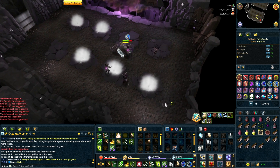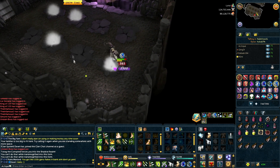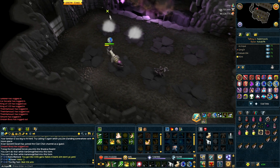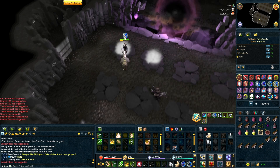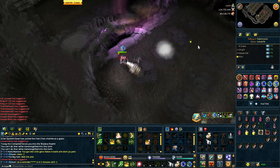Previously you could stand behind and not engage with the fight at all and still get your reward and still get your kill count. I guess this was used to sell Rise of the Six kills for the completionist game requirement, but this is now no longer possible.